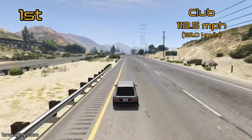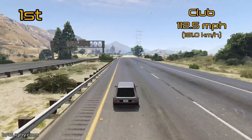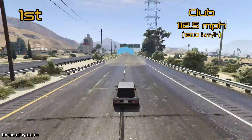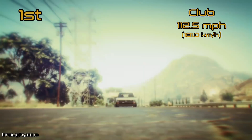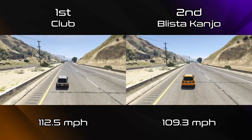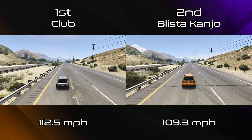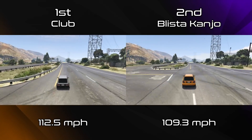Feel free to subscribe if you haven't already for regular lap time and top speed testing videos and updates when new cars are released. 112.5 miles per hour — absolutely dominant. Not only is the Club dominant around a track as we saw in the lap time testing video, it's also dominant in terms of top speed. That roughly three mile per hour difference over the Blister Kanjo gives it the edge, and when you compare it to the Brioso that's almost a 10 mile per hour difference in terms of top speed.